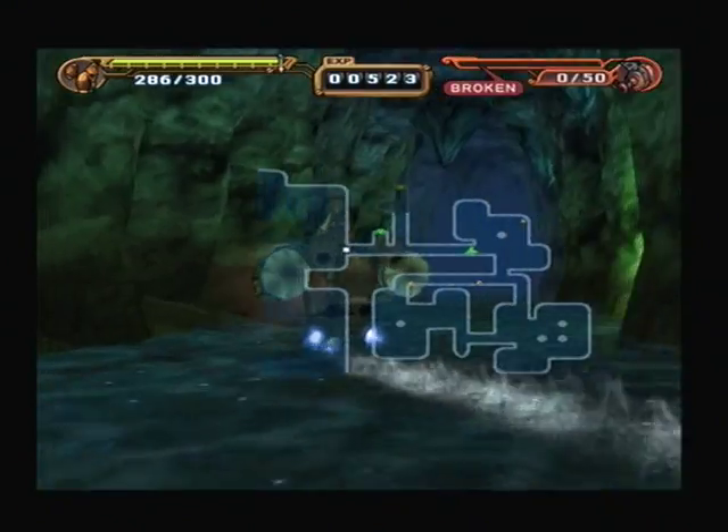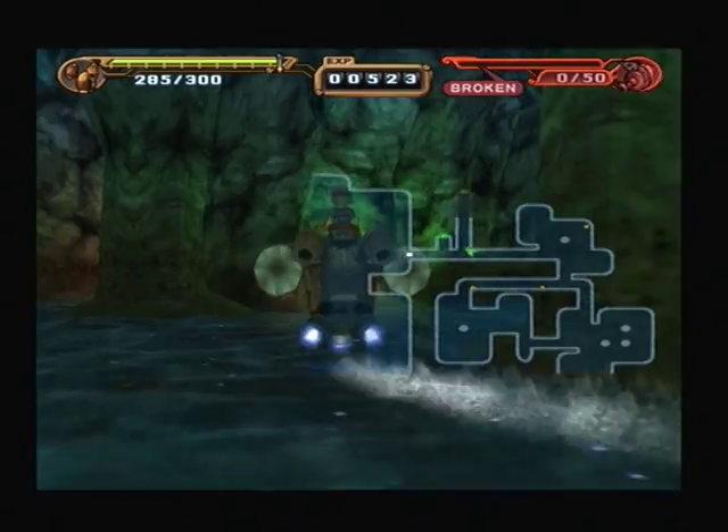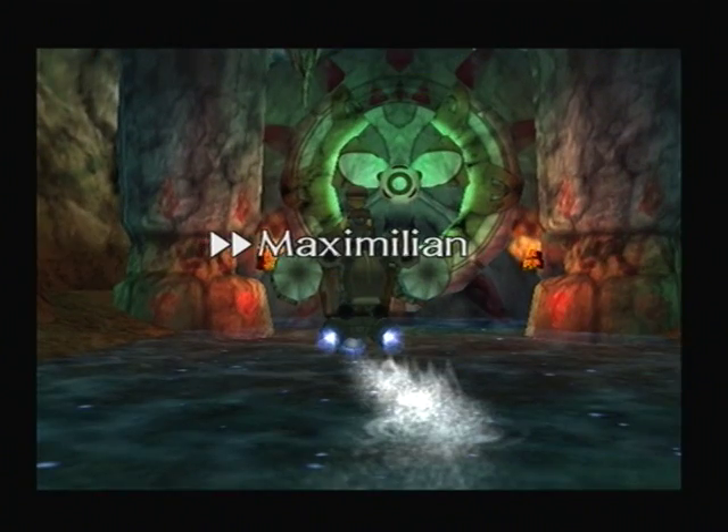There are some mimics on this floor because all the enemies are dead but there are still a couple of treasure chests. Our gun's broken so we can no longer leave it to the Ride Pod as it keeps wanting us to do. So let's just leave.